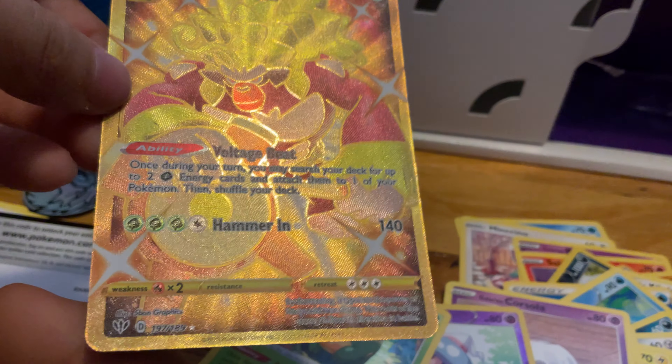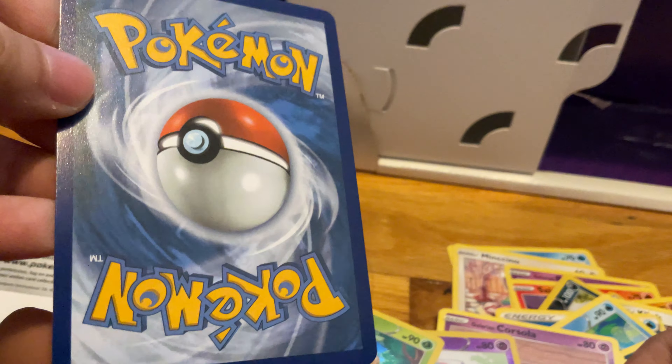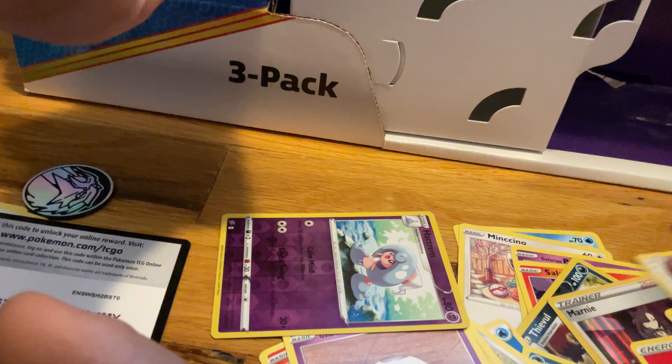Oh my god — best pull out of the tins, bro. Golden Rillaboom! So these are all the pulls: two holographics and then a secret rare — Marnie, Appletun, and Rillaboom. Yes! And reverse holo Eevee among the other cards.